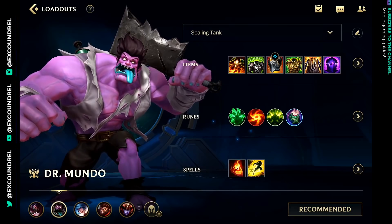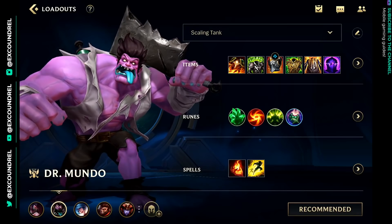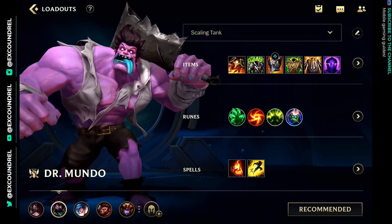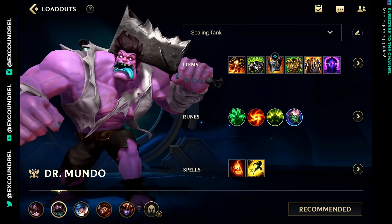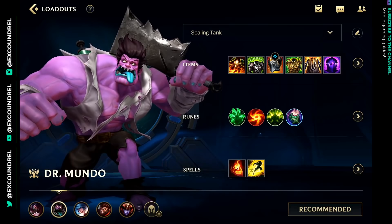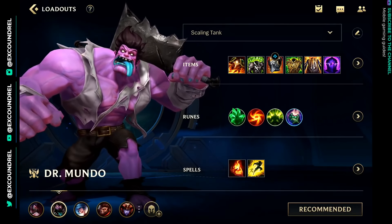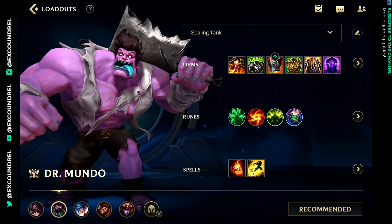So Mundo — why would you pick Mundo? He's an interesting pick right now. I actually think he's maybe a little bit undervalued. He's pretty solid in the jungle and in the baron lane; those are really the only two lanes you can play him in. I prefer him in the baron lane. I'm probably a baron lane main, but I do play a lot of fill in ranked, so I'm usually the guy that picks up whatever role is left over.